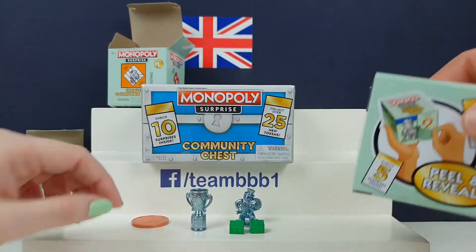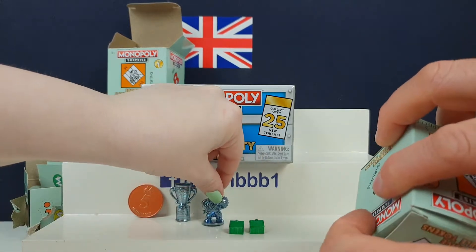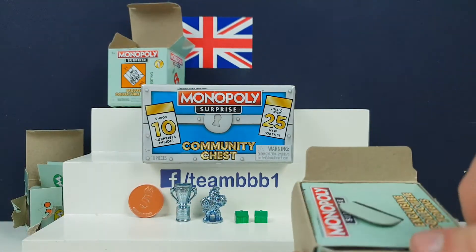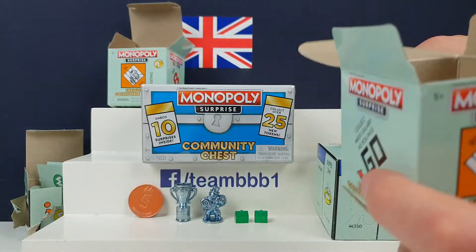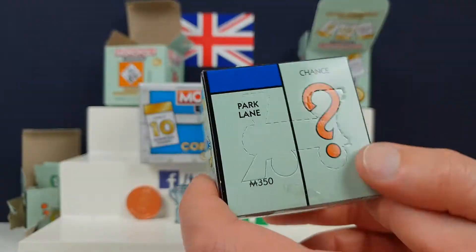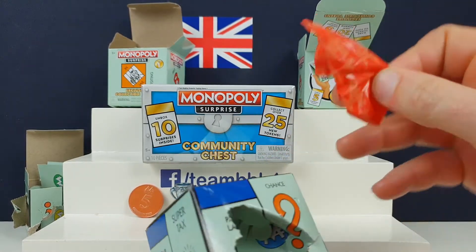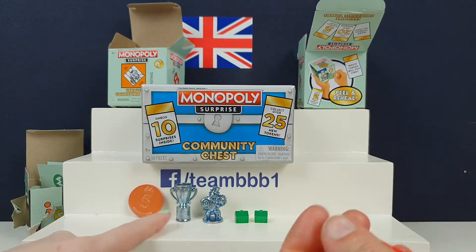We've got a five coin, and we've got a beauty contest first place — we are beautiful, guys! And we've got two tiny ones — you can have one now. So the house is common, the coin was common. I'm going to go for the train this time. Trophy was common, and so was this one. Maybe it's in blue — it shows him as being silver.